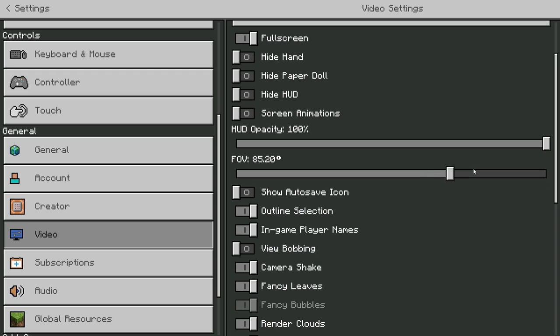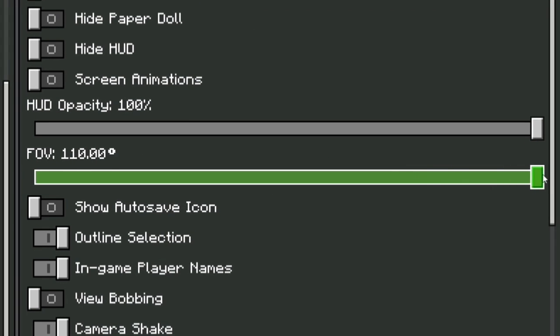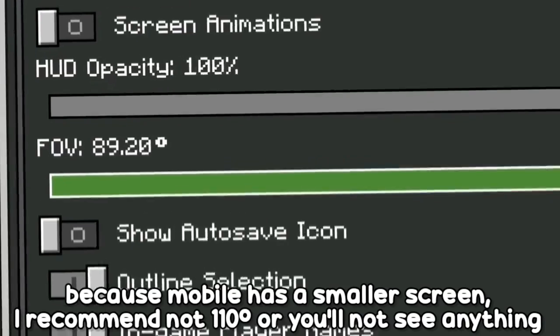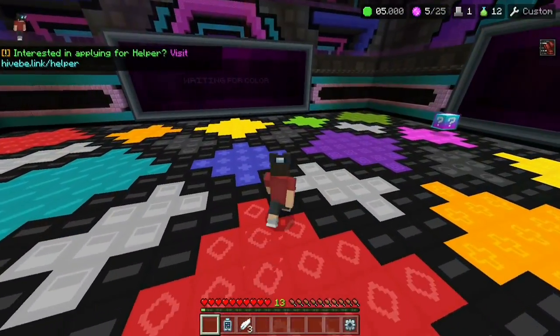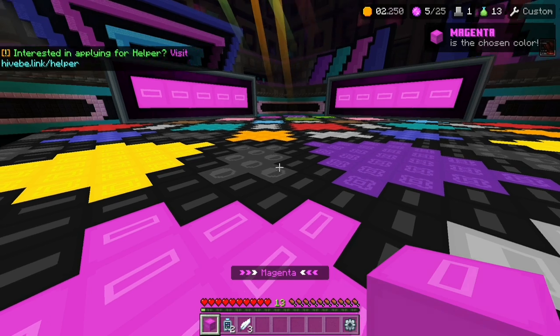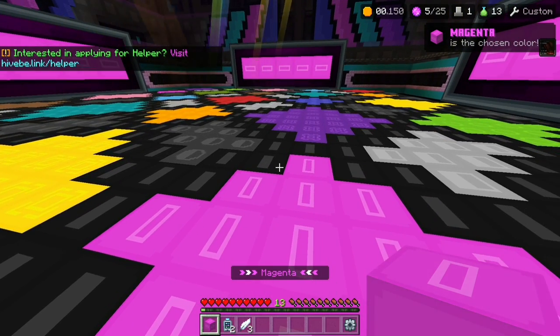So the first thing you should do is raise your FOV. 85 or above is good, but I personally use 90. You also want to always play in third person. With both of these, you can see all the colors on the floor, so you know where to go when the color is chosen.